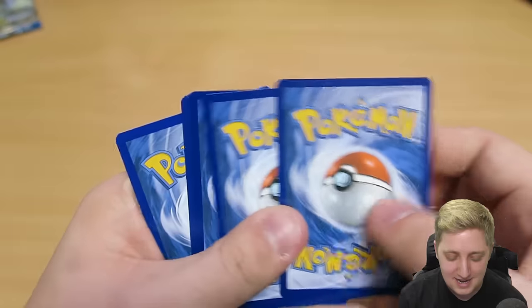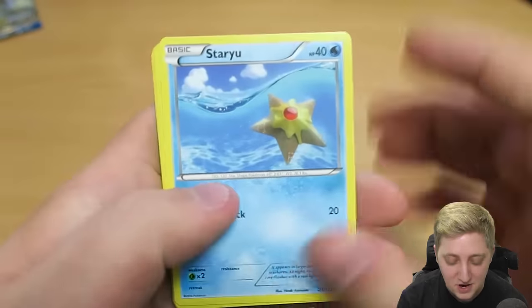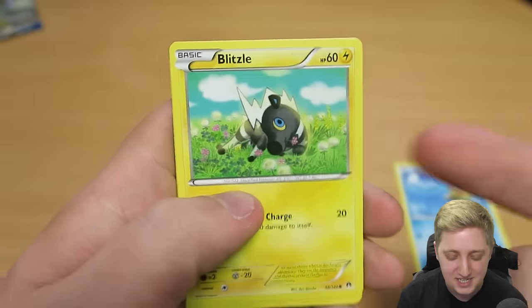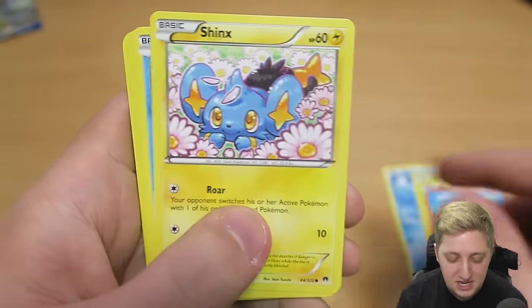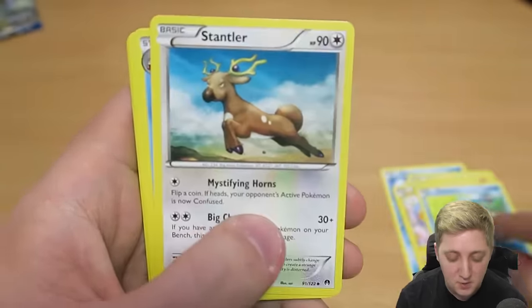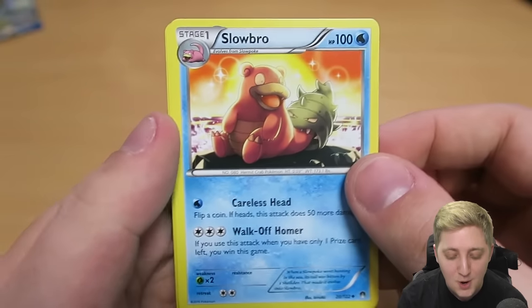There's your QR code. Let's get the three from the back and spin them around. We've got a Staryu — I hope we get a Starmie somewhere in these. We've got a Blitzle, a Numel, a Shinx, a Ducklett, Stantler — that's our first Stantler today, looking pretty powerful. We have got Slowbro.